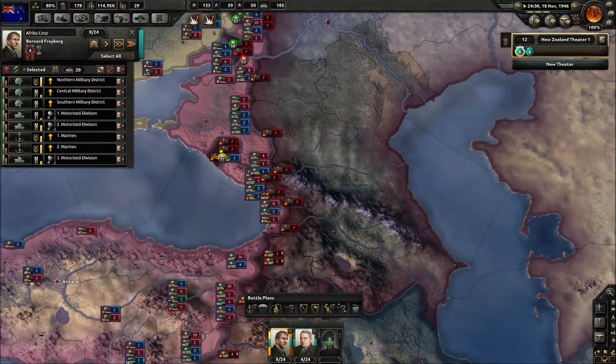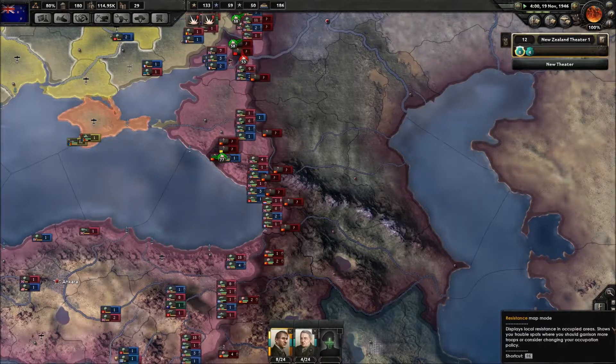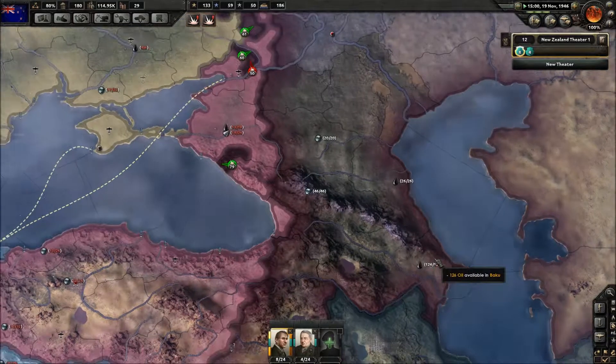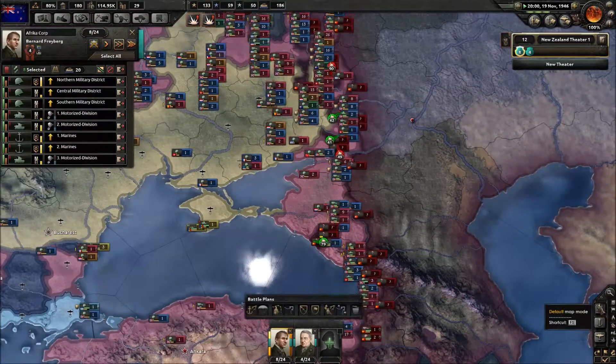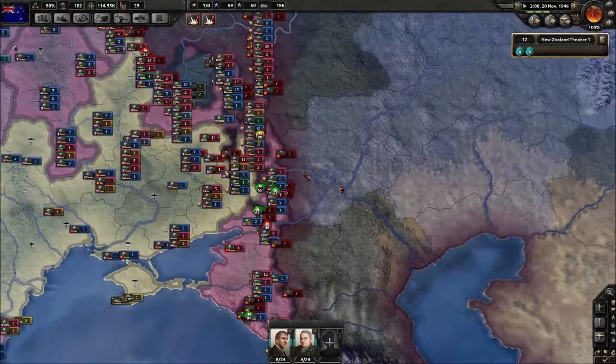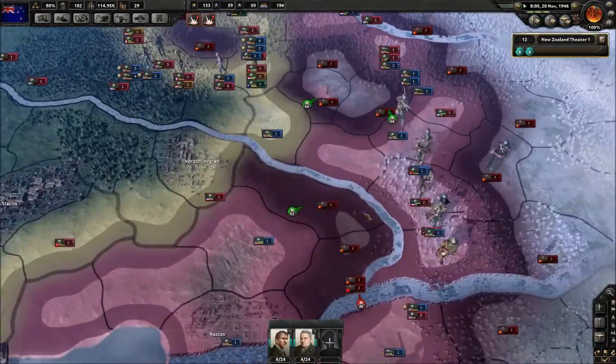We're moving to help the Allies in the battle towards the Caucasus. There's a large oil deposit around here. So if we take that away from the Russians, it'll be a massive blow — that's what we're hoping to achieve. The war is going the way it should.